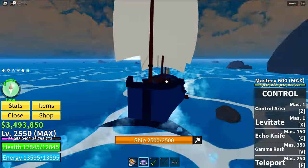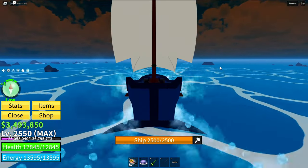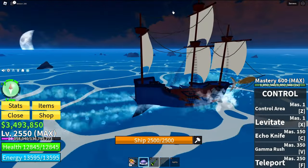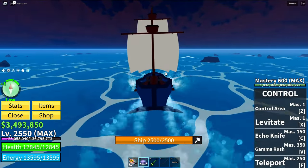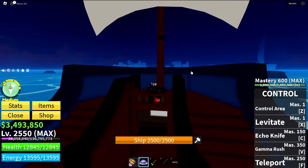I'm gonna be completely honest — having 600 Control mastery, I do have quite some knowledge about it. I think I'm gonna want to stay away from Gamma Rush, because using Gamma Rush, I think your character still kind of falls to the ground while it's active. So if I used Gamma Rush over water, I would fall in. It works really weirdly for some reason.